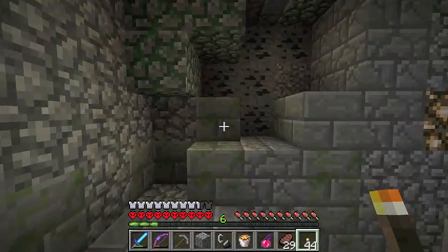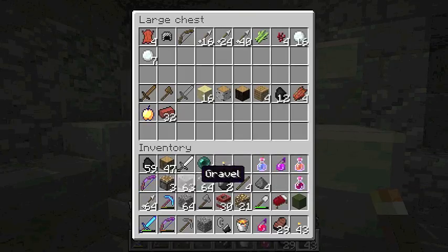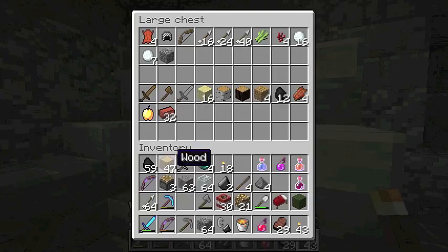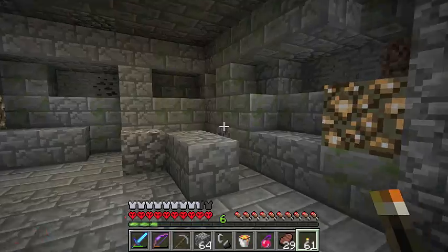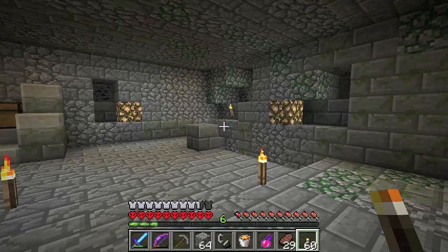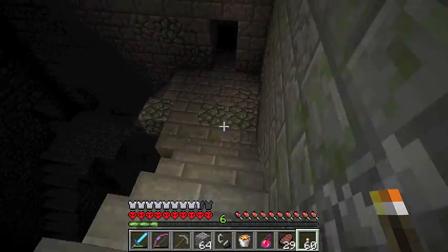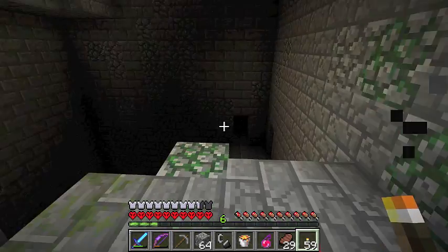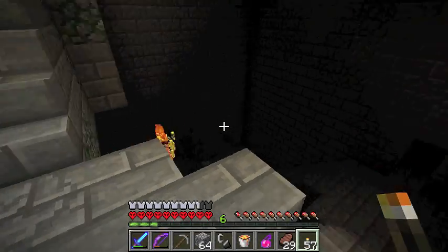He's nothing if not predictable. All right, here's our little base. Let's unload a few things - we don't need quite so much cobblestone. I think we're good. Okay guys, let's go do it. We'll explore and see how we're doing on time. I don't really know. Blazes again - why am I not surprised?